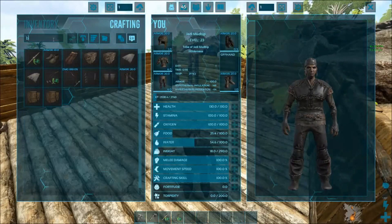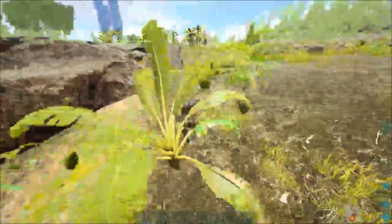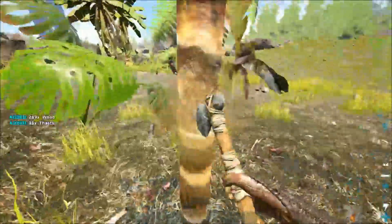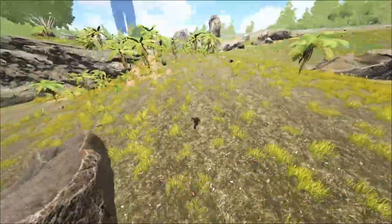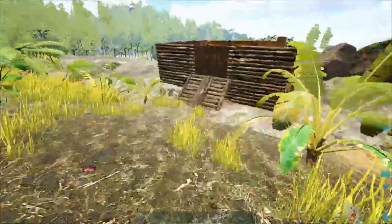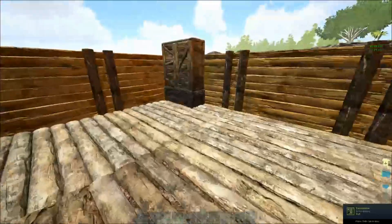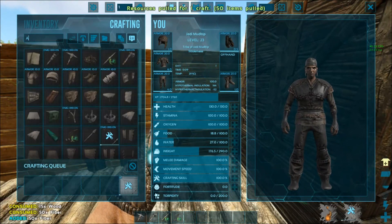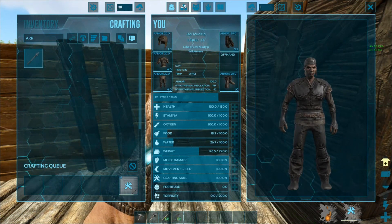I'm gonna try and make a bow and arrow. I need wood for the bow and arrow. We may not finish building the base this episode. Wow, this is absurdly boosted. Now I can make a bow in a few hours — maybe like 30 arrows yeah.